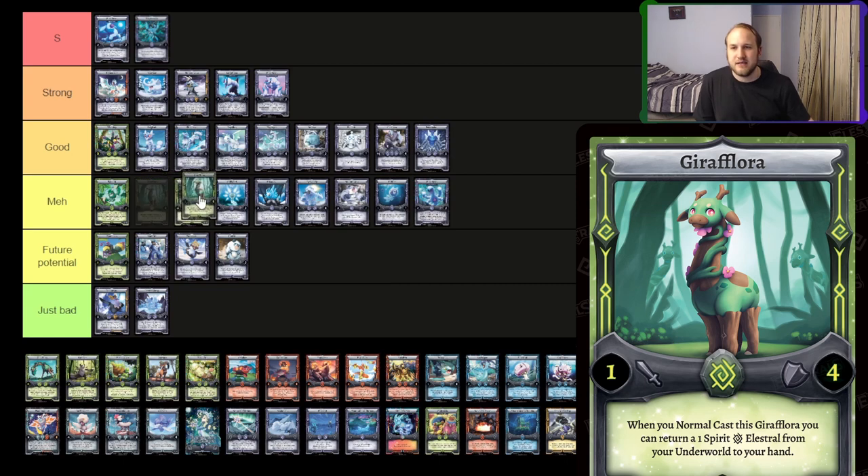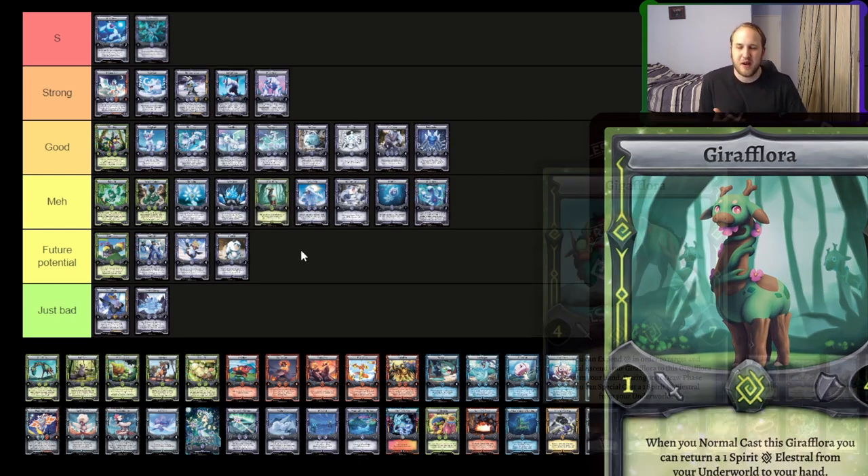Geoflora — I think it's going to be a bit better than Base Set. It might see a little bit of play now with more Earth Recursion stuff that we have, Helloth, etc., but I don't see it being super powerful. I just see it seeing possible play. I'll put it around the meh range — probably see more play than Eyewoolie, but less play than the rest of those guys.